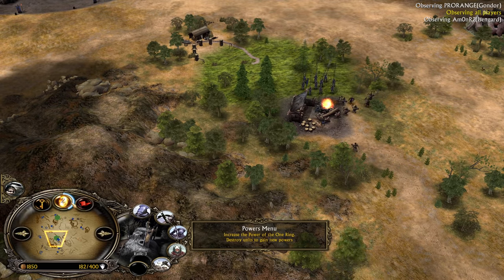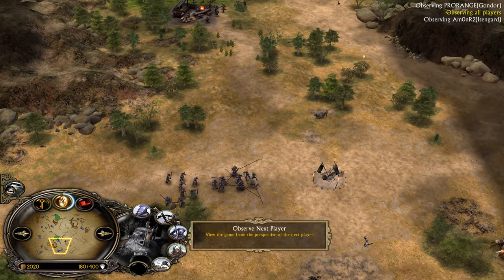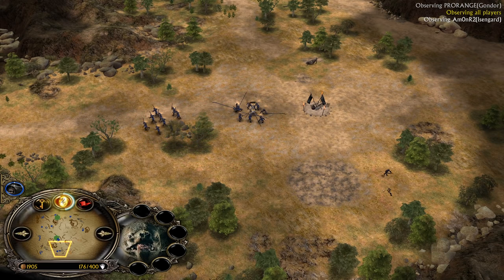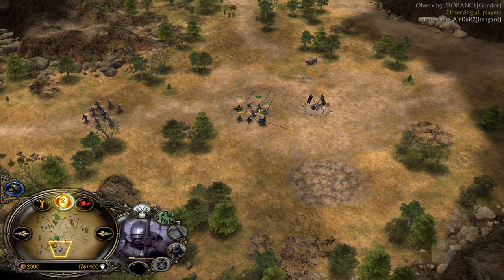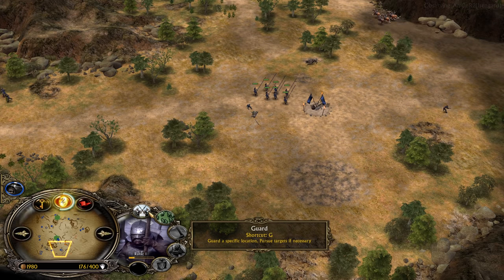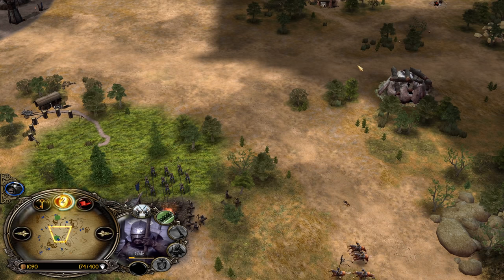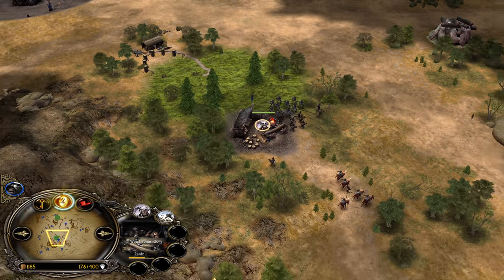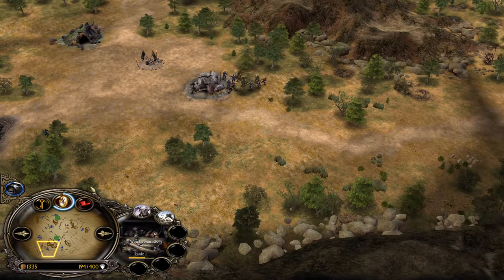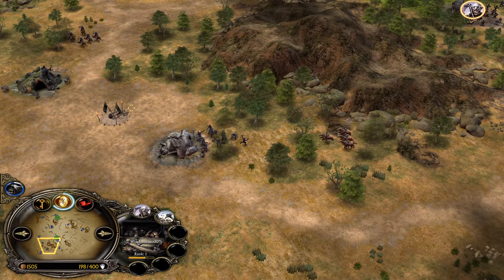He doesn't even need to go for Industry right away — he could go for Tainted Lands to cover the third Elven Wood. But I would still go for Industry because the 100% resource boost is too good to miss. And of course, it leads later into Field of Fires, which is going to be awesome on a map like Westworld — meaning double money from the Lamy Mills.